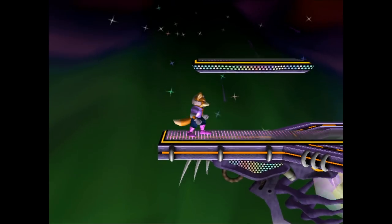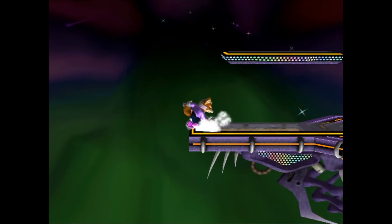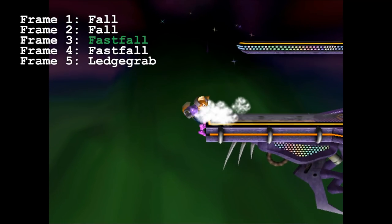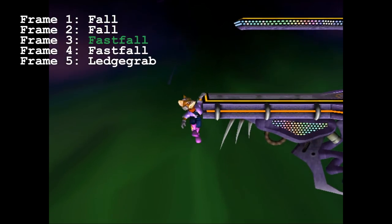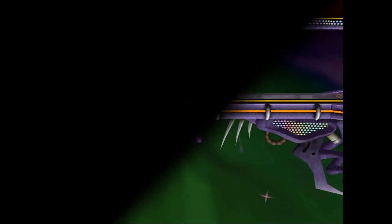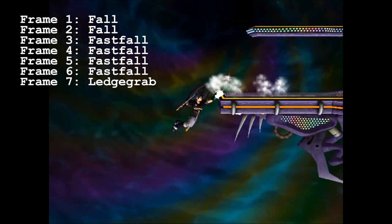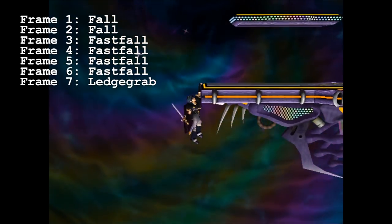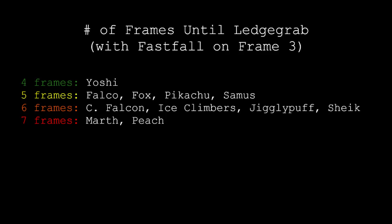Getting to the ledge is usually done by facing inwards and wavedashing backwards. An important fact to know is that a fast fall cannot take place until the third frame spent off stage. Luckily, fast falls can be buffered up to three frames before they take place, which makes this an easy input to perform frame perfectly. The next stat doesn't get talked about much, but some characters snap to the ledge faster than others. Marth, for example, grabs the ledge on the 7th frame off stage, which is as slow as it gets among the good characters. As the chart shows, it takes between 4 and 7 frames for each of these characters to grab the ledge, which can decide whether or not you're able to make it to the ledge first in a nail-biter situation.